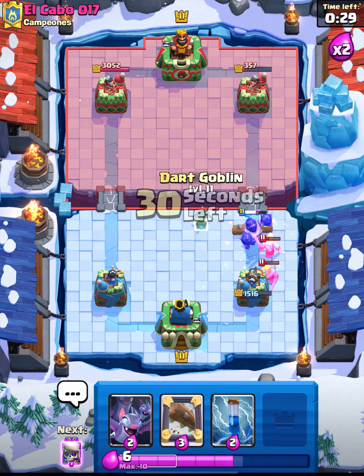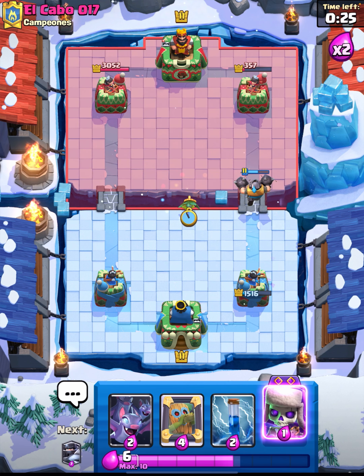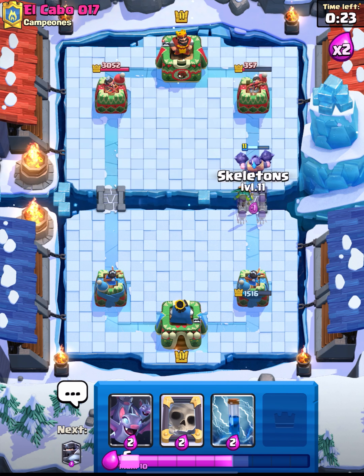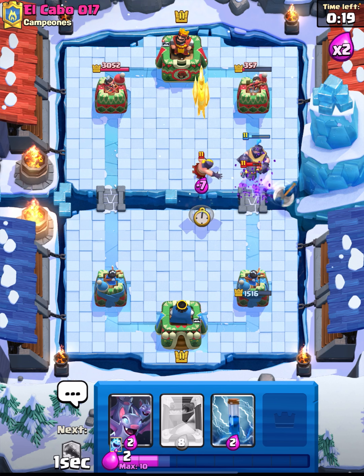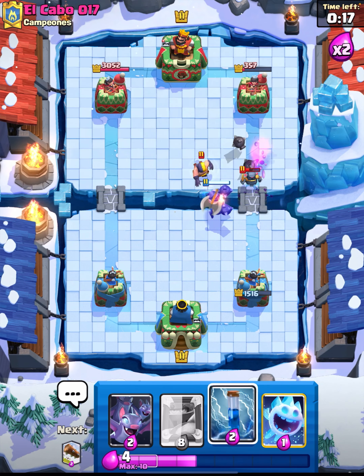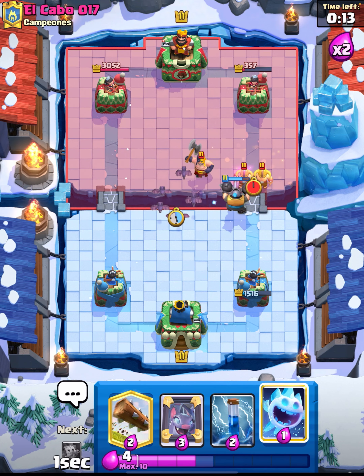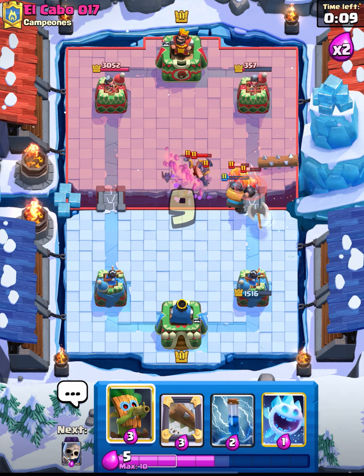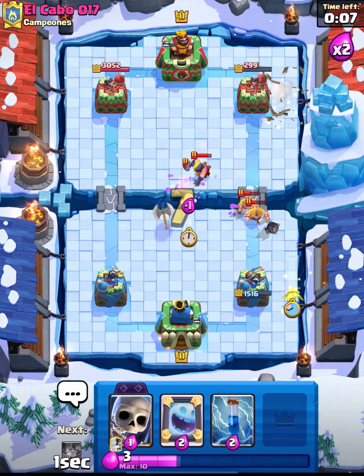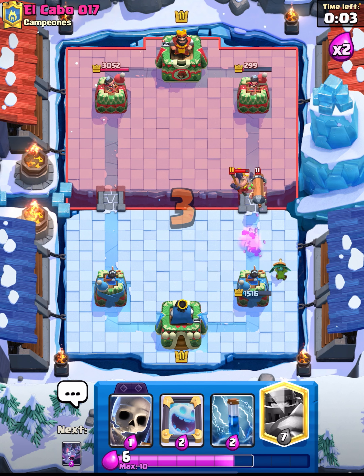Ice Spirit down, we go for the Dark Goblin in the middle just in case he plays something. Now we're going to go for the Skeletons behind. We've got no value with the Skeletons — I'm so mad about it. Let's go Bats just to the left. I meant to place my Ice Spirit, not my Log. Okay, well that's fine — I'm sure we can still keep this going well.